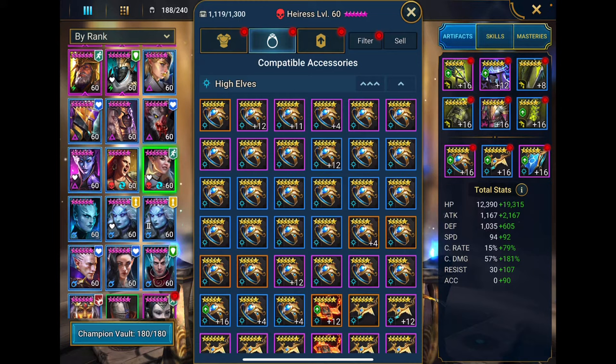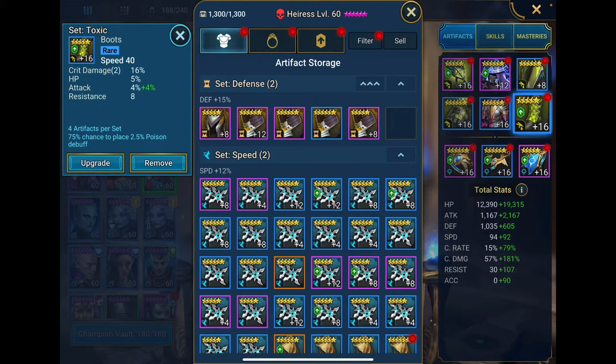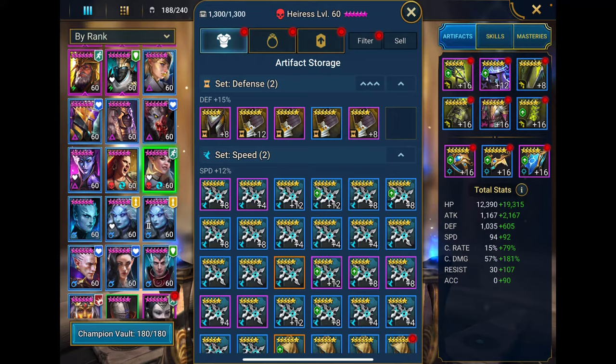I'm running my Eris in a Toxic set early game — it doesn't matter. What you're going to be focusing on is getting her to 100% crit rate. She has to crit to increase her chance of killing someone. Speed boots for your Eris are going to be pretty much mandatory. I've got mine built a little differently since I'm progressed further. I've got her in an attack chest and crit damage gauntlets — ideally that's what you want.